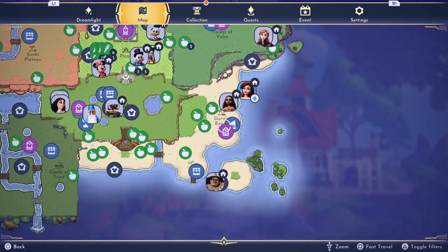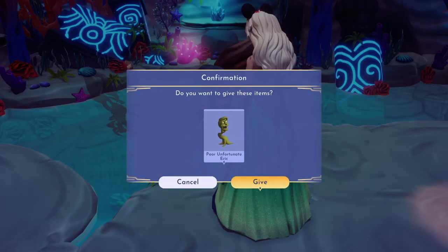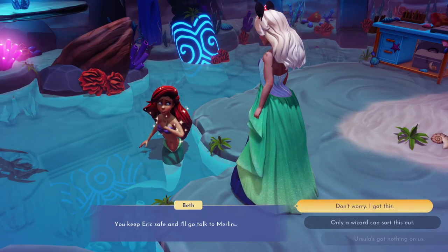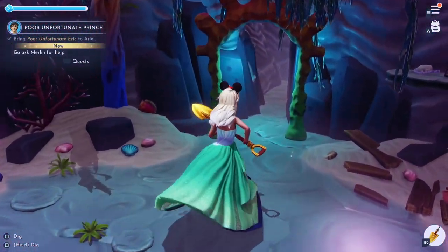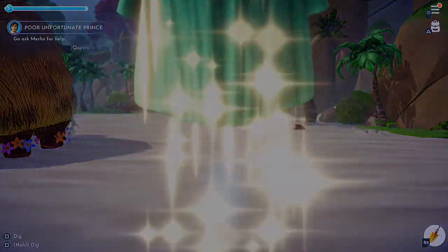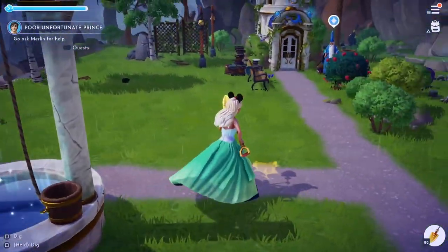Go all the way to Dazzle Beach where Ariel is placed and give her the item. Next, we go to Merlin and ask him for some help to make Eric human again, so we'll go talk to him.